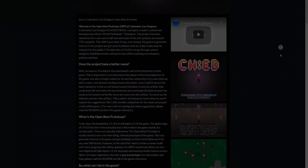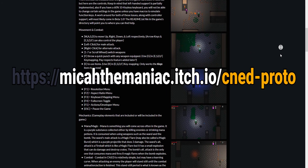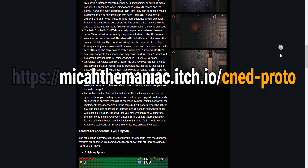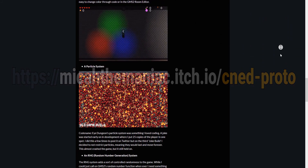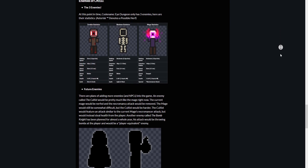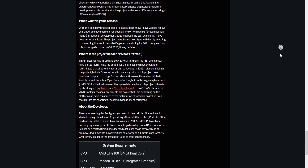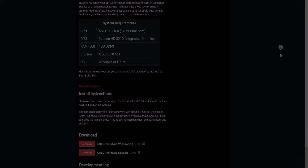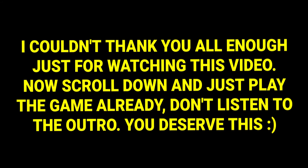And with all of that, this video has come to an end. You can download the game on the itch.io page linked in the description — that is mikethemaniac.itch.io/cned-proto. Let me know what you think about this game and this video in the comments down below. Thank you all so much for watching. With school starting up and me entering my senior year of high school, it might be a while until I release another devlog. Maybe we will be in beta at that point. But without further ado, I must leave you now. Thank you all so much for watching, and I'll see you next time.